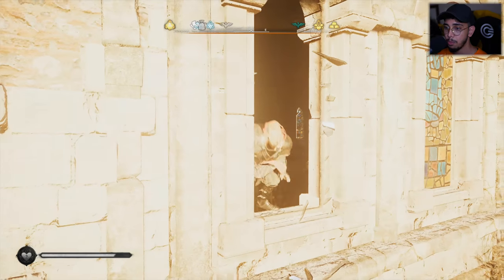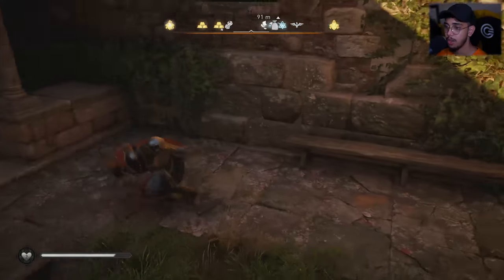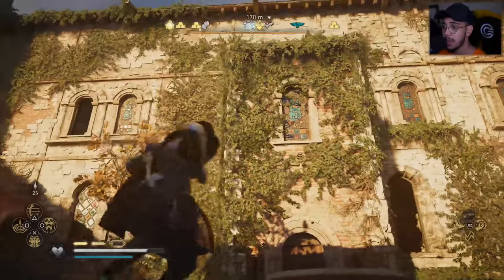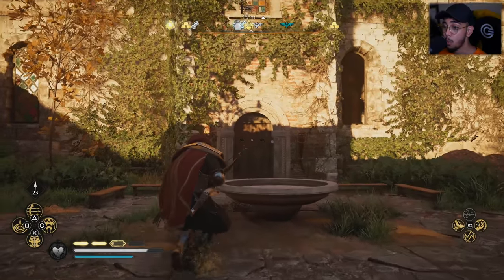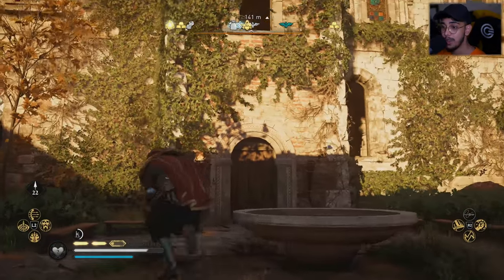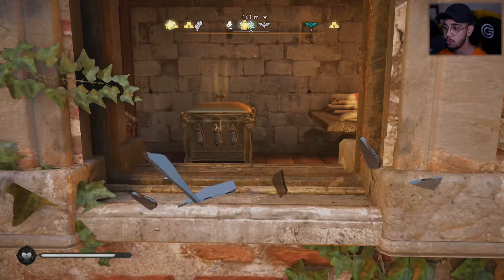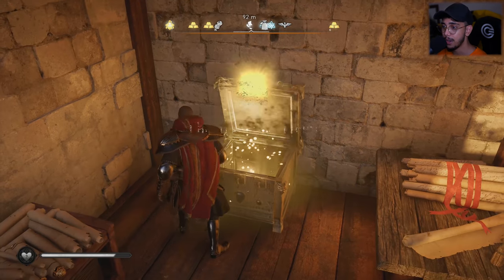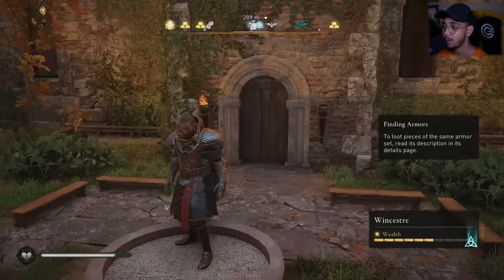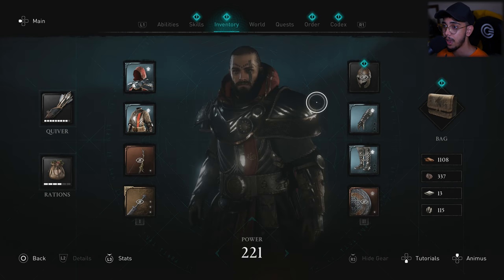Now that you have all three keys to unlock this place, shoot this window down, make sure you're jumping through. Once you're in this courtyard area, break the window right by this door — that's the window where your treasure is located, which is the headgear. Jump in — and there we go, ladies and gentlemen!